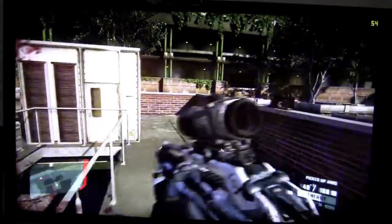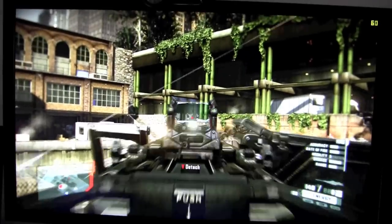This is stock speeds. The specs of the system are: the 6970 itself, the 2600K, and 16GB of memory. And that's really all that matters.